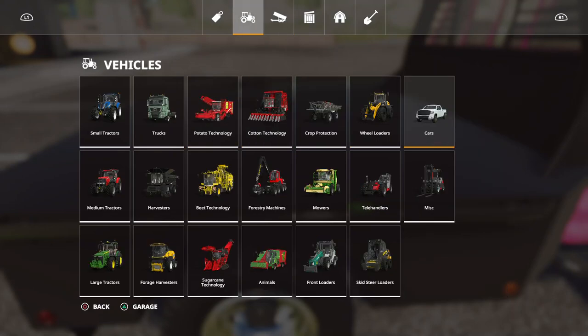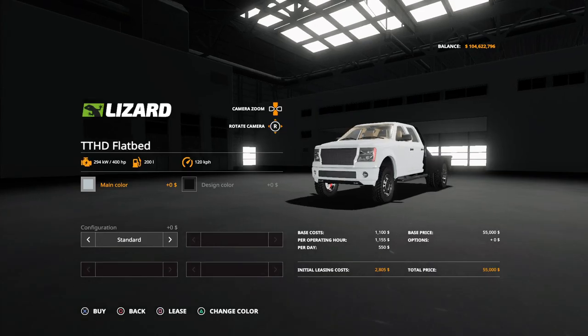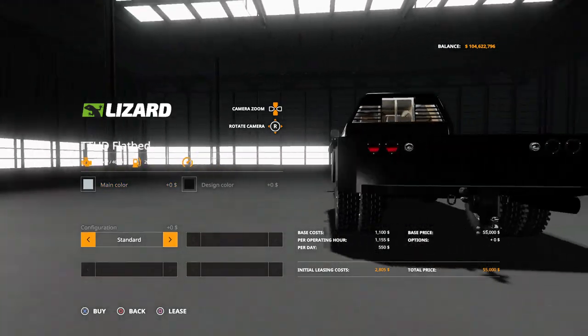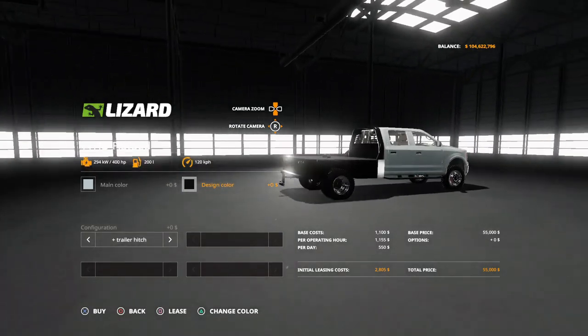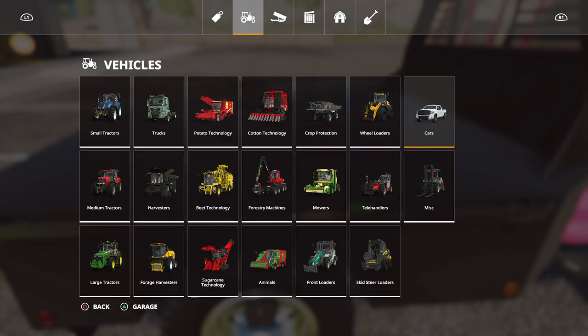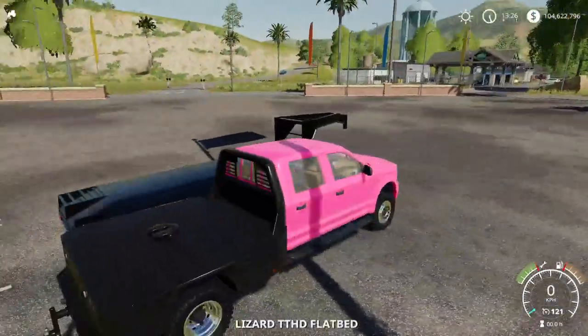If you go into the customization area and go to cars, you can take it standard with just the flatbed, or you can take it with the hook on the back — the trailer hitch — and you can change the color. It has 400 horses and a top speed of 120 kilometers per hour, which is a pretty good and decent speed.